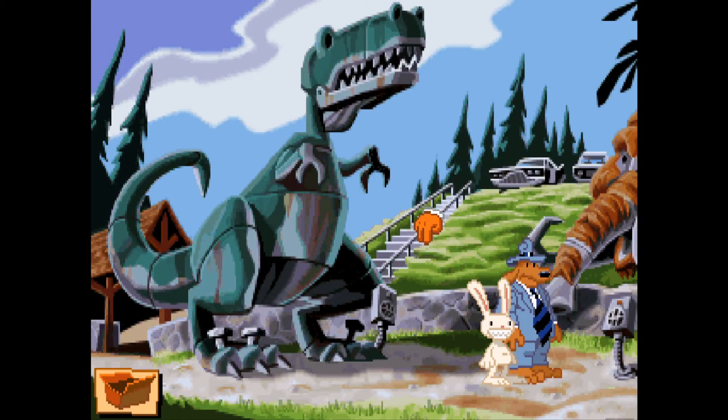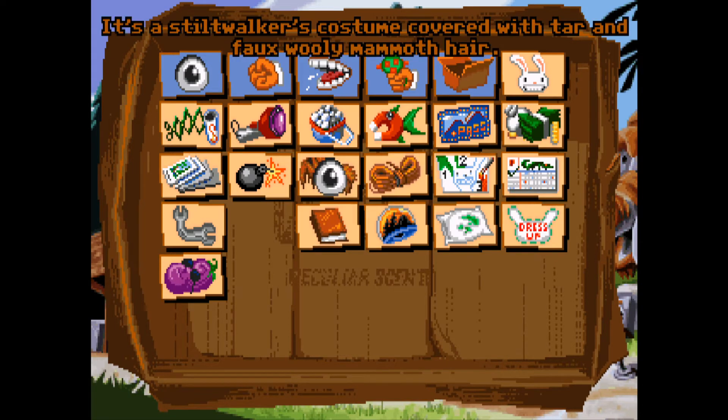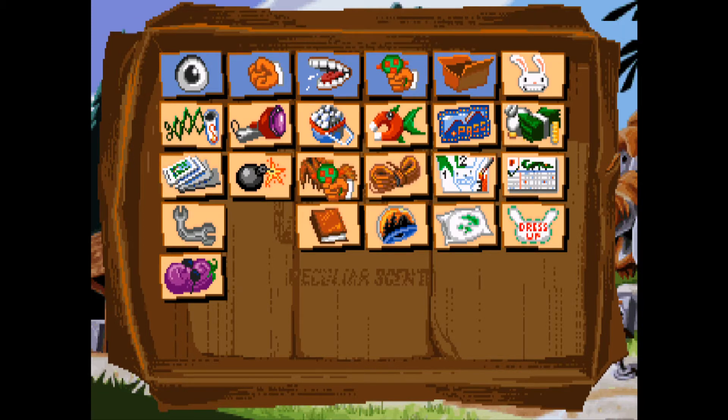Hi everybody, welcome back to Sam and Max Hit the Road where we are putting together our own Bigfoot costume. I've got a theory that we're going to need to go back to Bumpusville and maybe look to switch this eggplant with the Conroy Bumpus head with the toupee on it. But I think we might be pretty close to having what we need, so let's just examine it first. It's a stilt walker's costume covered with tar and faux woolly mammoth hair.